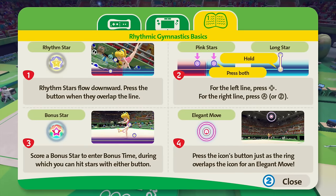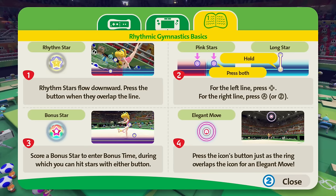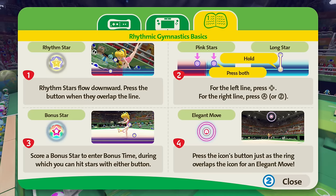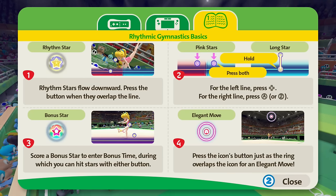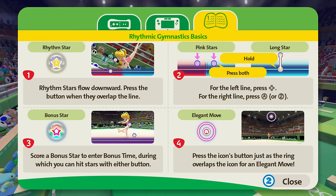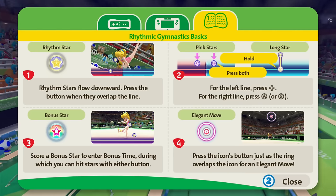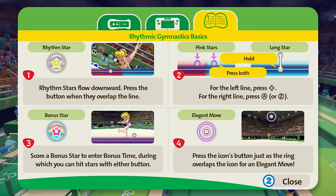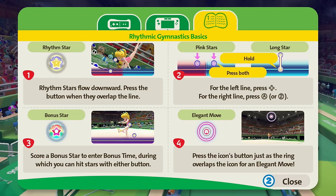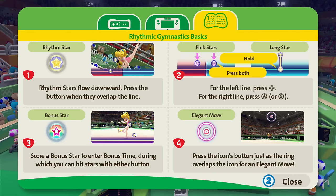Stars float downward — press the button when they overlap the line. For the left line, press D-pad; for the right line, press 2. Score a bonus star to enter bonus time, during which you can hit stars with either button. Press the icons button just as the ring overlaps the icons for an elegant move. D-pad for left, two for right — sometimes you hold and sometimes you just press.